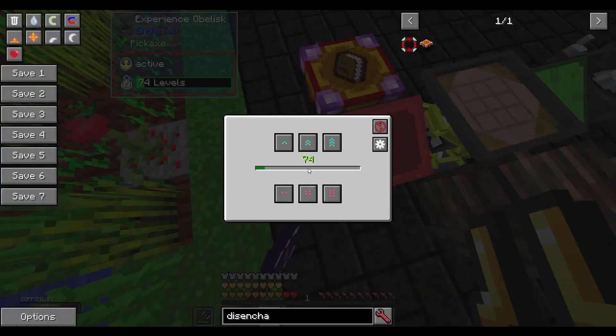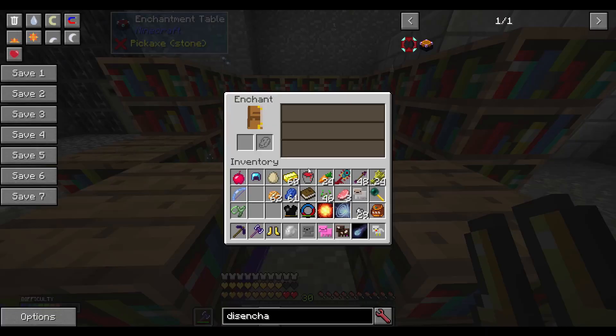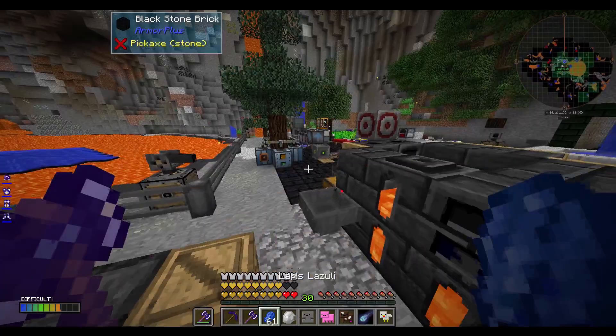I'm going to need more levels. Let me store all the levels and retrieve 30. Boots — Fire Protection 4. That sucks. So let's try another set, because Fire Protection isn't going to help us. It's not going to give us Protection — it's just going to be like one out of ten chance.